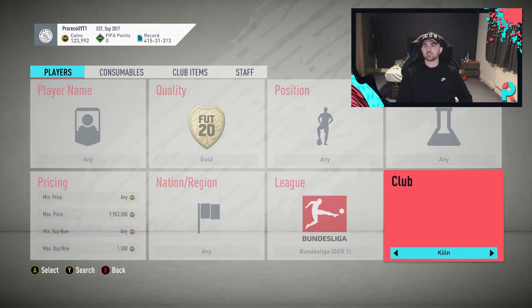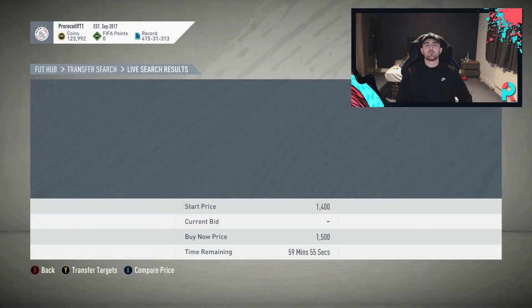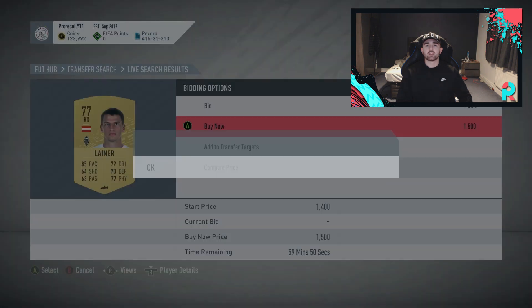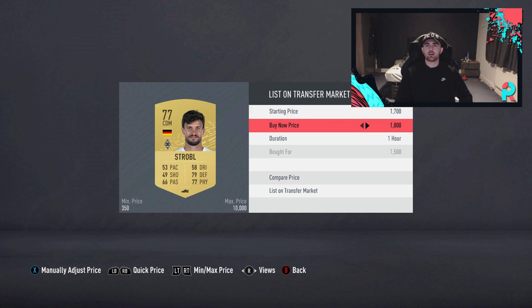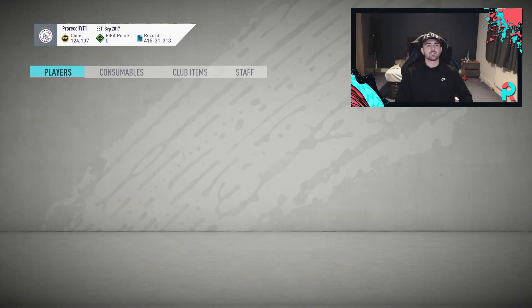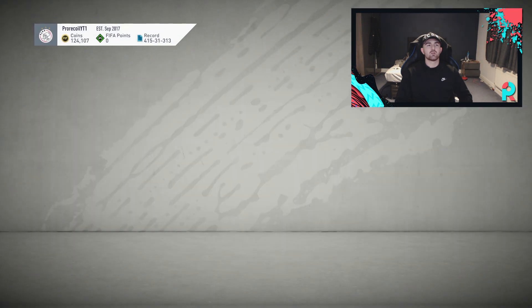Also in the Bundesliga we're looking at Mgladbach. They might be going for a little bit more. 1.7 is there, and 1.6 as well — actually, a 1.5 snipe on here is probably a much greater snipe than the Dortmund method. There do seem to be a lot more of these being listed below where they should be. I reckon we can get around an 800-coin profit with a fairly decent snipe on these. Wendert, the left back, seems to constantly get min-listed so he might be a good shout.